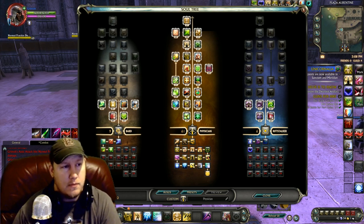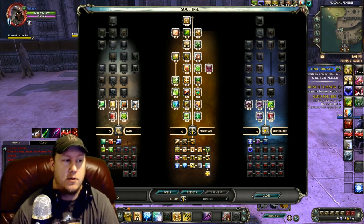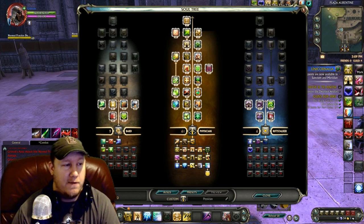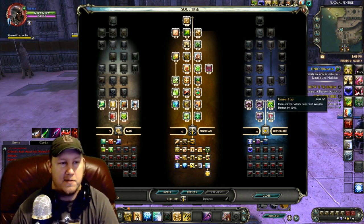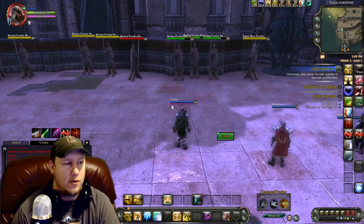Go 61 into physician — all of the macros and the build will be in the description below this video, so check down there if you're having a hard time seeing the screen. We'll have the link to the soul trees as well as all of the macros. Go 61 into physician, nine into bard with five into Good Health, two into Stage Presence, and two into Street Performer — which allows us to heal ourselves for more whenever we're at 30% life or less, great for keeping us alive. Then six into Rift Stalker: five into Unseen Fury and one into Great Fortitude. That's your soul tree.